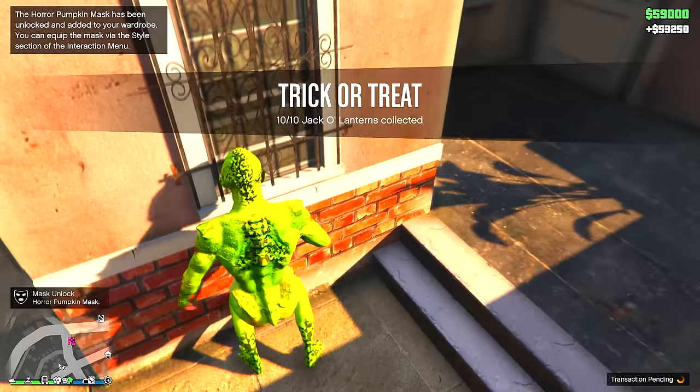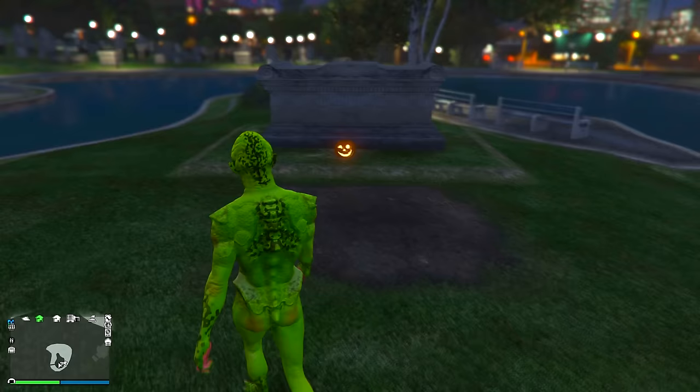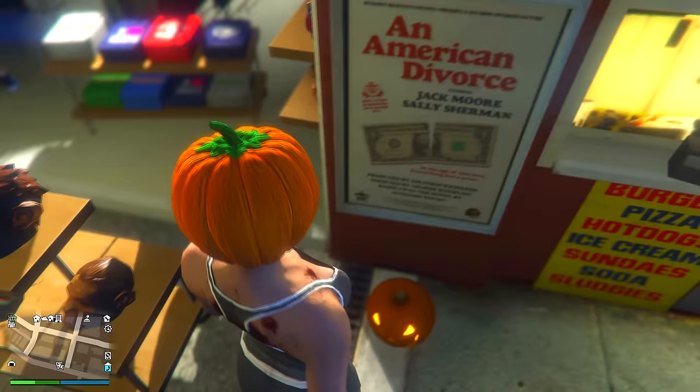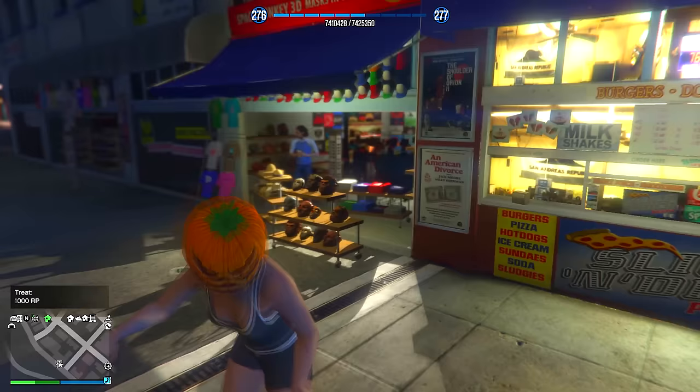Once we get all 10 pumpkins, we get ourselves fifty thousand dollars and a special Halloween mask — that's pretty sweet. If you collect all 200, you get an additional fifty thousand dollars and a Halloween shirt. There are still more pumpkins on the map, so go find them and get some snacks and treats. Once you complete it you get a nice little pumpkin mask as you can see right here. Go collect these pumpkins now — there are 200 on the map. Check out these other GTA Online collectible videos if you want to collect more stuff.